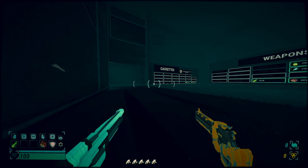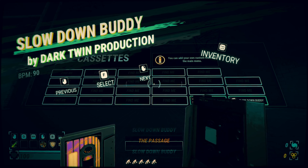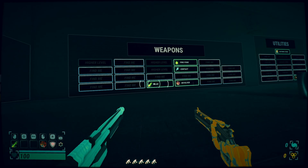Over to the left, we enter the unlocks area. This is where you can see all your cassettes. Cassettes are unlocked through the game and give you access to more awesome music. Of course, you can use our custom music feature, but we'll cover that in another video.